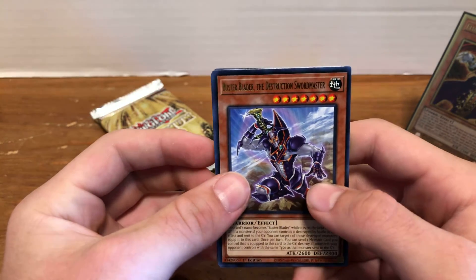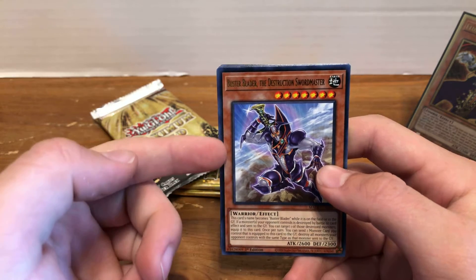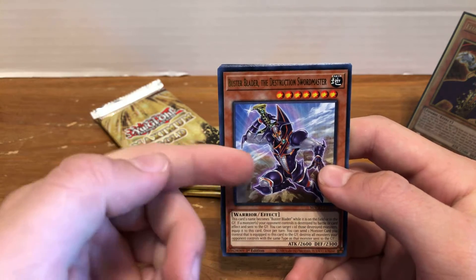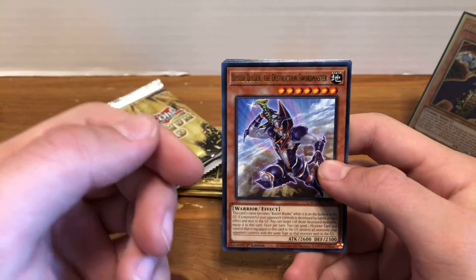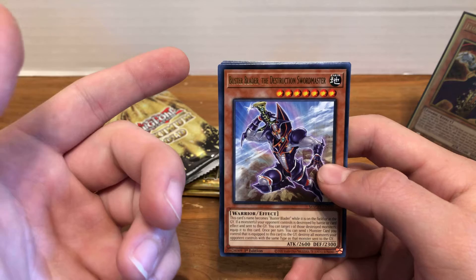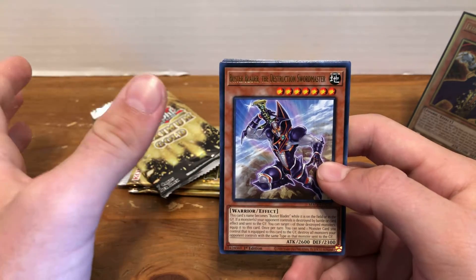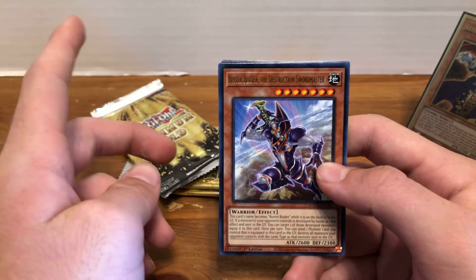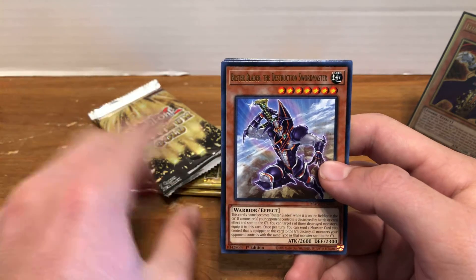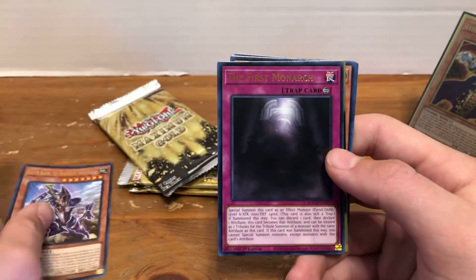So we have Buster Blader the Destruction Swordsman. This is actually kind of a cool deck — the Buster Blader stuff — because there's this really nice lock you can do with their super broken trap that summons Buster Dragon and then their Fusion Monster on your opponent's turn. One of them makes all monsters on the field dragons, and the other makes it so any dragon monsters can't activate effects. It's pretty nuts, so that's a nice reprint.